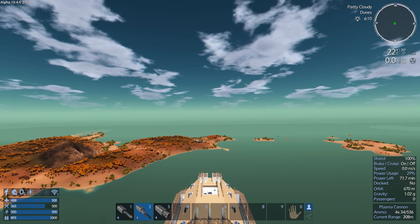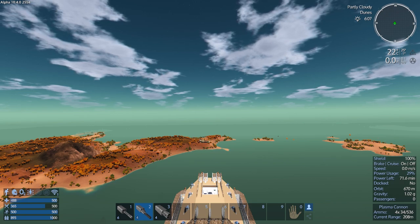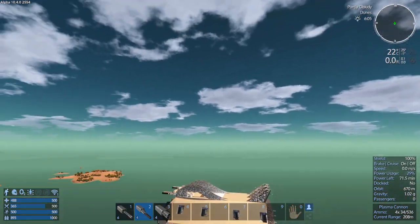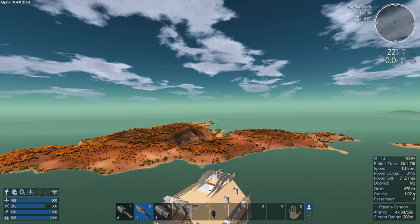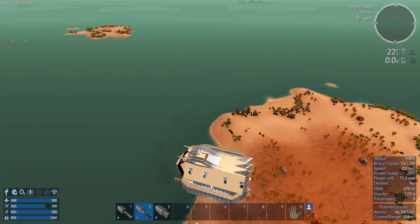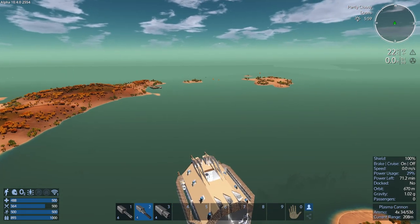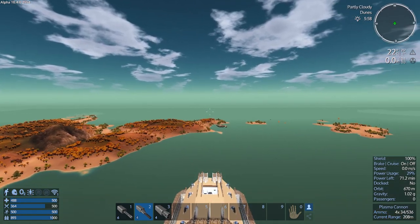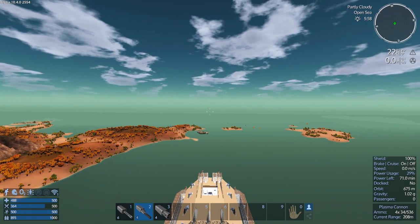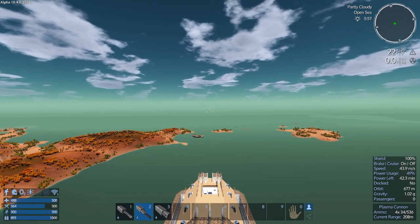Hey GTI fans, welcome back to another episode of Empyrean Galactic Survival. This is your host Zealot and we're here today doing the Alpha 10 series. We found the patrol vessel here on Aqua. Last episode we smashed a bunch of POIs - the outer defenses of them anyway - including defensive structures, the shrine, and we neutralized turrets on several POIs including the drone base.